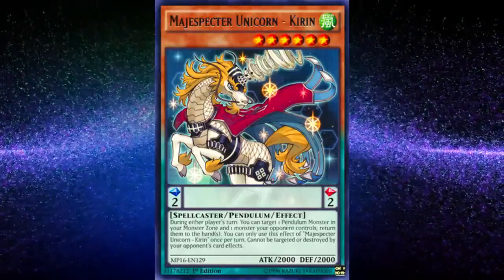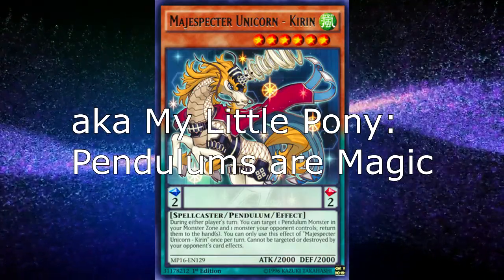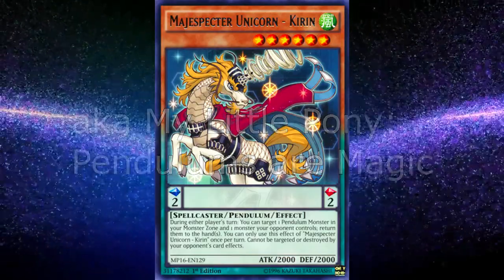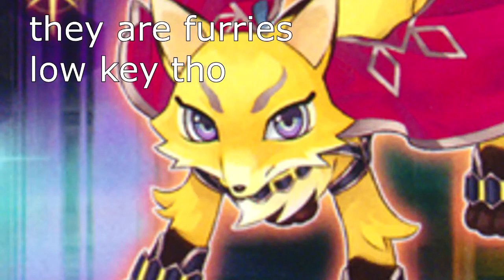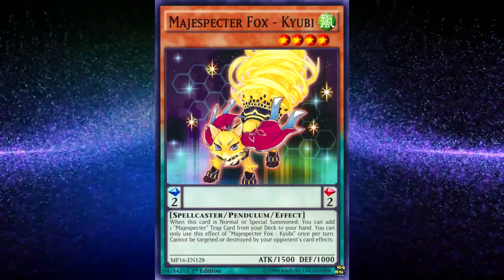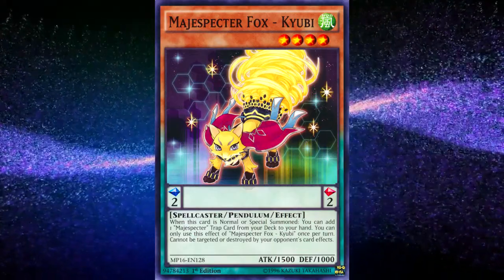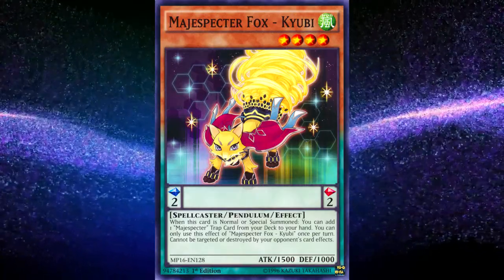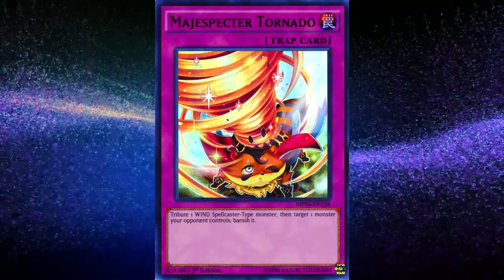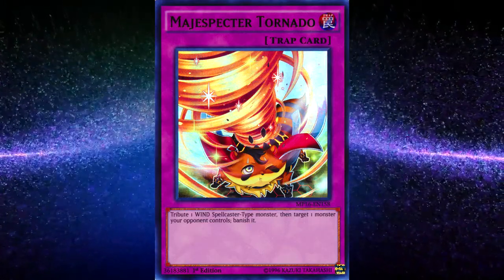At number three, Magispectors. Obviously this deck isn't at full power since Magispector Unicorn Kirin is at zero. Magispectors are a group of monsters that revolve around being untargetable and indestructible by your opponent's card effects — your opponent has to kill them through battle, which can be really hard for them thanks to your Magispector back row. Your Magispector spells and traps, such as Magispector Tornado, allow you to tribute one of your Magispector monsters on the field to have powerful disruption effects that will really make it hard for your opponent to establish board presence.